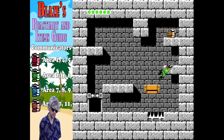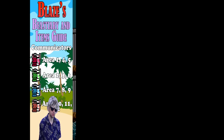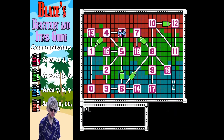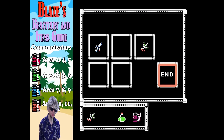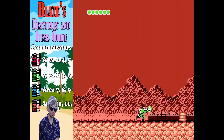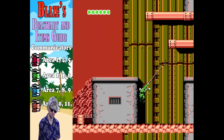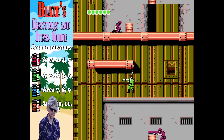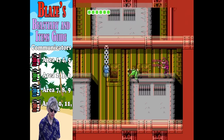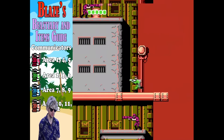Blaze, there are four communicators in Bionic Commando. We start off with the Alpha. Then we'll get the Delta, which is brown. Then the Beta, which is green. And finally the Gamma, which is blue. The order's kinda tricky — you think you want to use them in the order you collect them. But instead, we're gonna save that brown Delta communicator for the final three areas: 10, 11, and 12. We're gonna ride that Alpha through 1, 4, and 5. The Beta, the green one, is for 2, 3, and 6. And the Gamma, the blue communicator, is for areas 7, 8, and 9. Make sure you have the right communicator equipped for each of these areas, otherwise you will not be able to communicate or wiretap in the communication rooms.